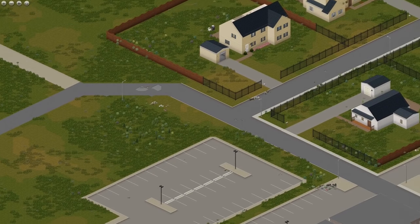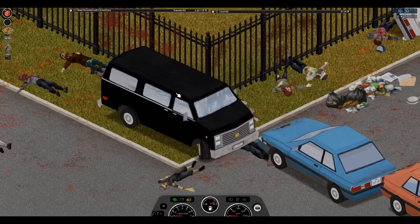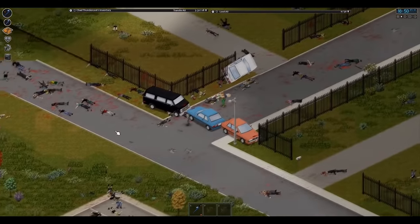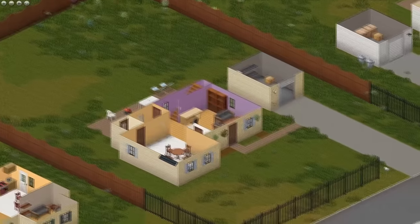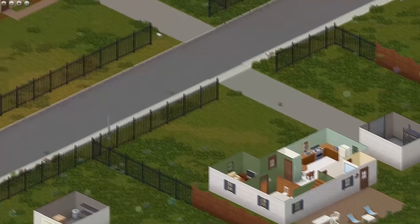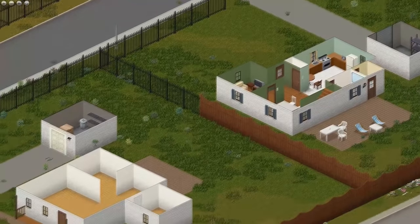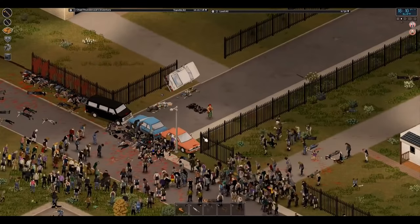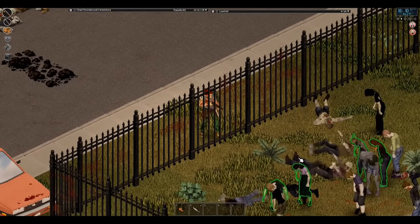Last but not least for Rosewood is a bit more of an undertaking — the entire gated community. If you're able to get enough vehicles to cover each of the entrances you'll have a very strong base with multiple homes and multiple second-story homes at your disposal. This would be great for multiplayer — you can give each person a house and there's a lot to go around. There's also a lot of room for expansion. The segmented fences are really great since you can actually see through them to monitor what's going on outside. Overall a very top tier pick if you can secure it.